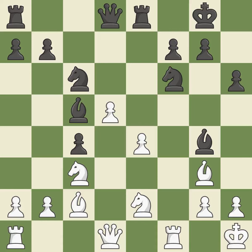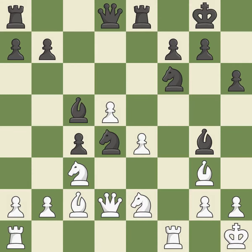This loses material. Only one move worked there and this wasn't it — this overlooks an opportunity to block a check from the opposing bishop. It is a mistake. This wins material; this is the only move that works. This threatens to win a knight. White was once in a worse situation, but they are currently down.